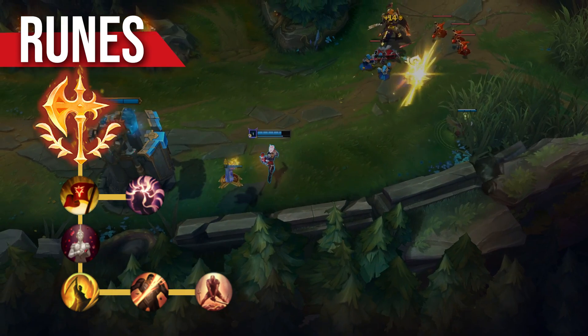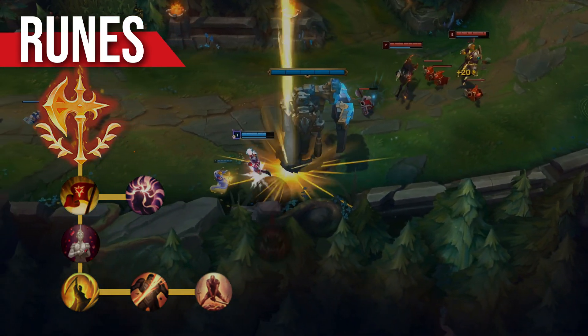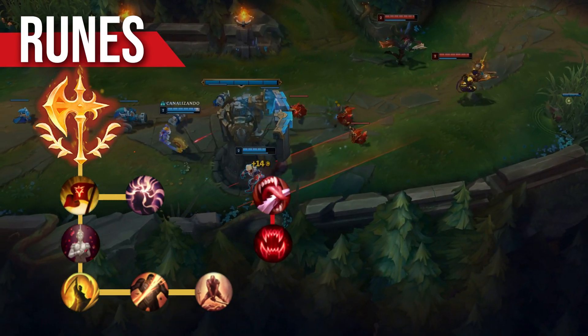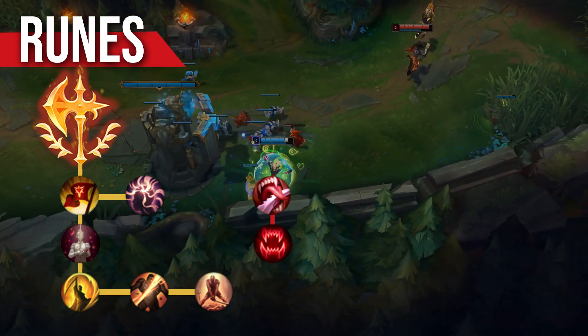For the secondary tree, new to Season 11, you'll want to go into Domination to pick up Ravenous Hunter, since the switch to Omnivamp makes it an incredibly effective rune on all auto-attack based DPS champions, turning it into a superior version of Bloodline. Grab Taste of Blood alongside it to give yourself an easier time in lane.